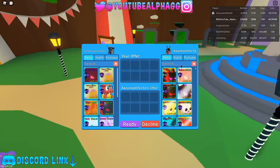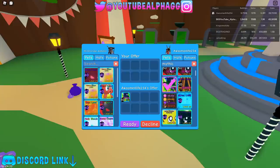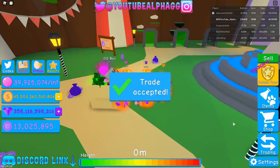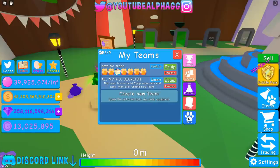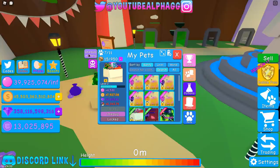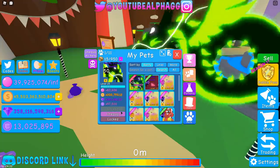We're gonna send him a trade and look at the pet — we just have to find it. I'll look up mythic... he has a lot of mythics. Oh, there it is — mythic electric ballistic. That's what it's called: ballistic. It's already max level, max enchant, and he has a bunch of other mythics as usual.